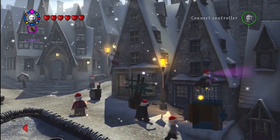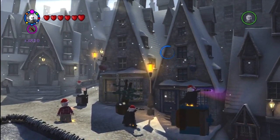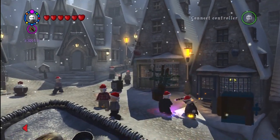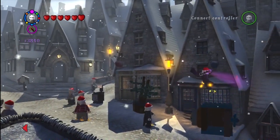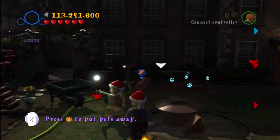This one I was confused how to get for a while, but you just have to jump onto the top of this box. This is in Hogsmeade outside of the Three Broomsticks. You just jump on top — you just have to double jump. There's no other way to get up there as far as I know.